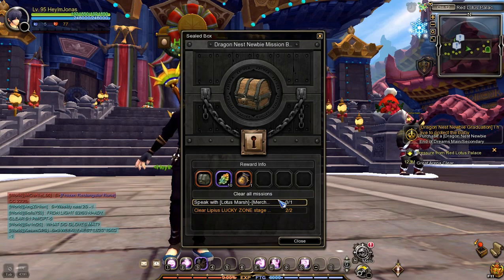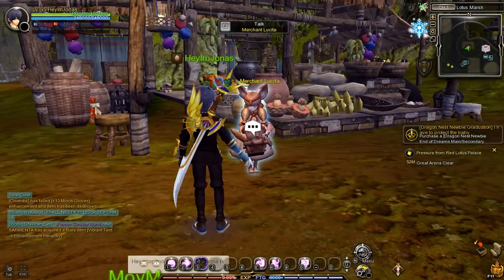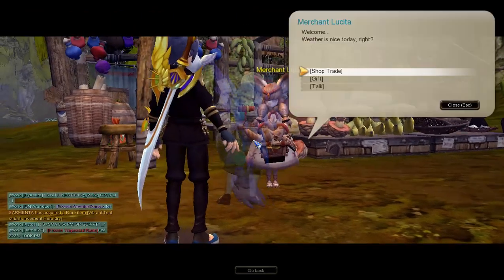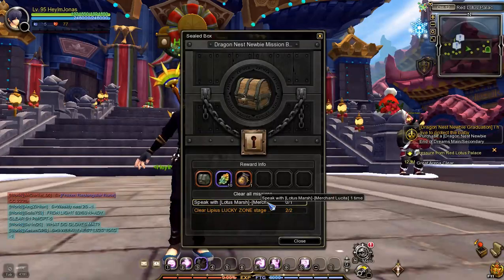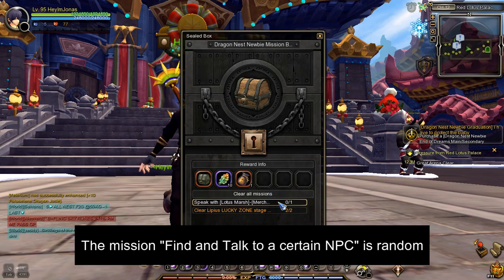In my case, I need to talk to Merchant Lucida, which is located at Lotus Marsh. Important note: the NPC that I need to talk to may be different from the Mission Box that you will get after you've opened the Dragon Nest Newbie Mystery Mission Box Pouch. Here are the other NPCs that you need to find and talk to, in case your Mission Box is different from mine.